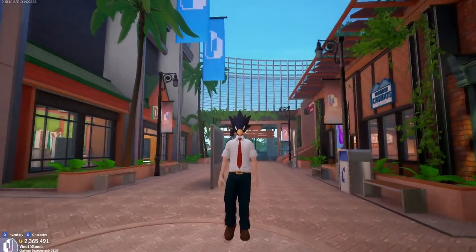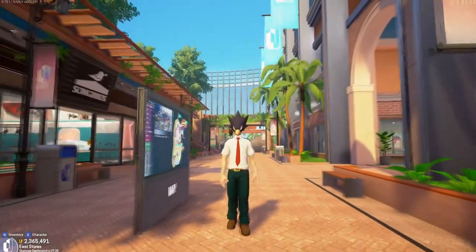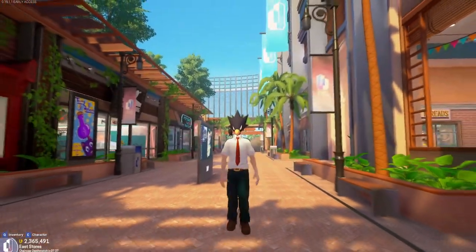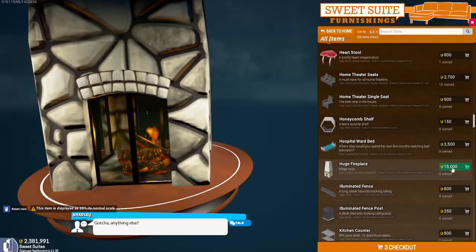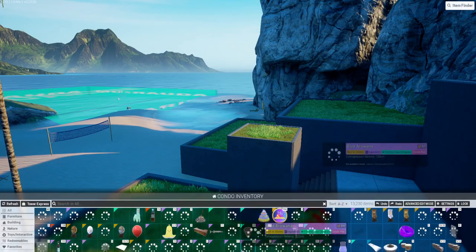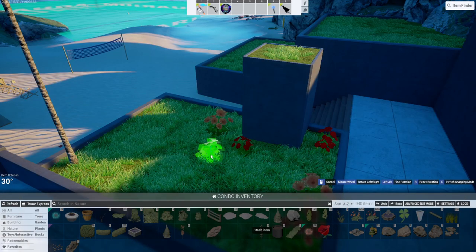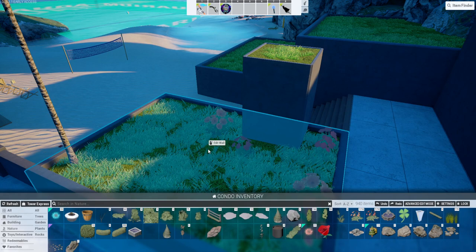What to put in the condos? All of the stores in the East and West storefronts will sell items that can be placed in your condo, and just about any item that you earn can be placed in your condos too. You can buy up to 100 items at a time in any of the stores. Once you find a condo that you want to decorate, you can pull up all of your items by holding the Q key, and these items can be easily dragged and placed from your inventory.